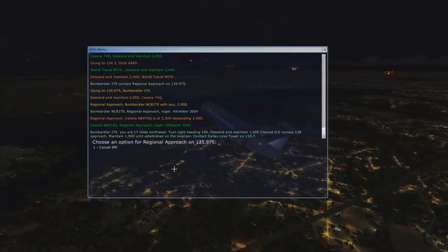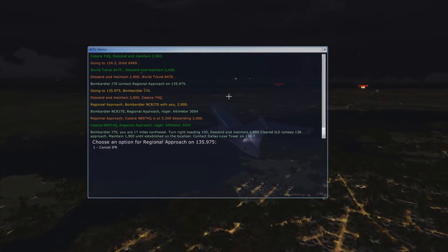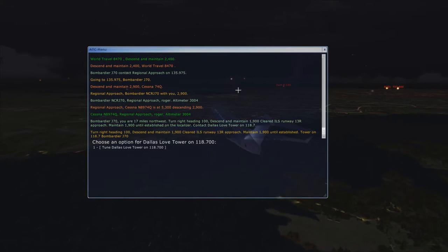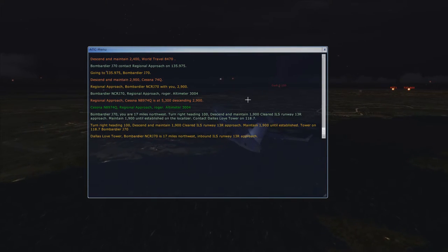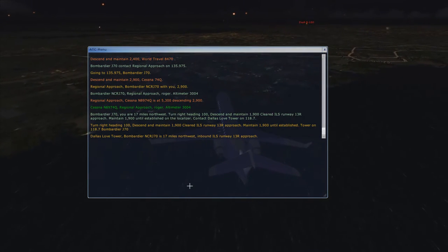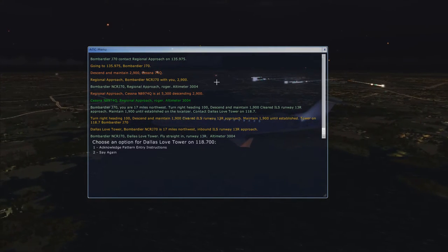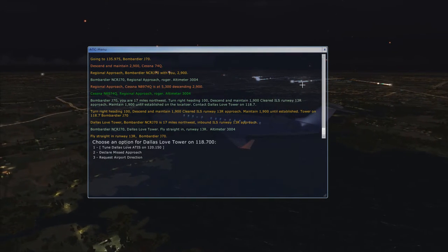Dallas is all the way down there. Alright, we're flying over Flower Mound right now. Fly straight in, runway 13R. Alright, launch pattern entry — it will be the runway on the right.